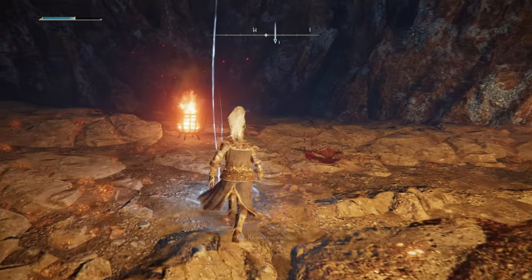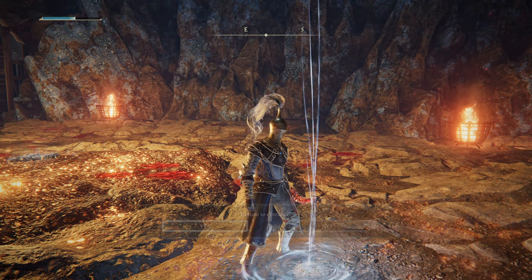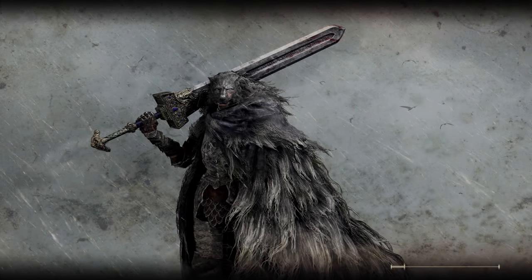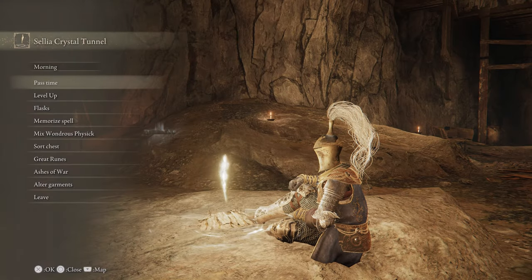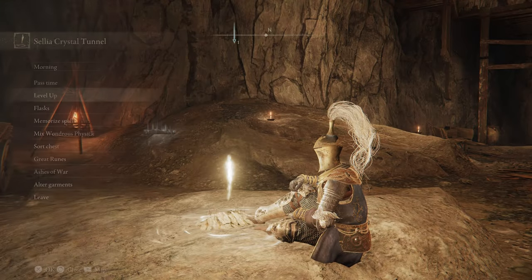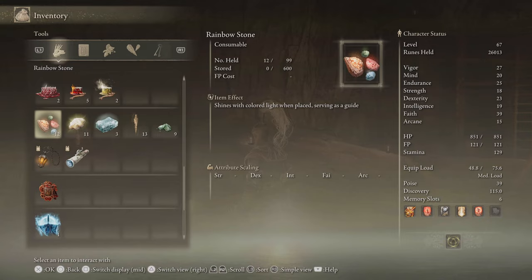The really big prize that we get to claim off of that fight is the first rank of the Somber Smithing Stone Miner's Bell Bearings. When we turn them in at Roundtable Hold, it will allow us to purchase an infinite quantity of Somber Smithing Stones 1 and 2. But of course we could already do that with EG. Now let's get out of here.